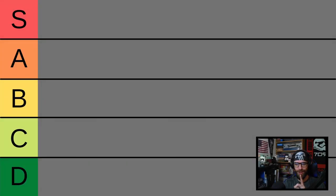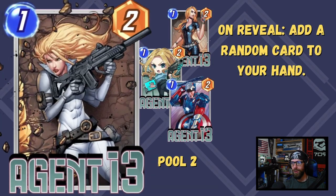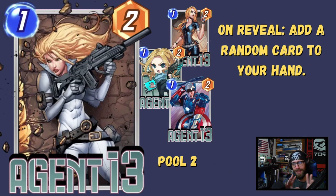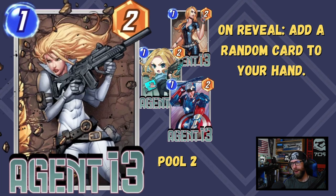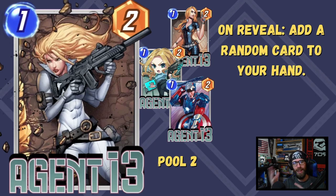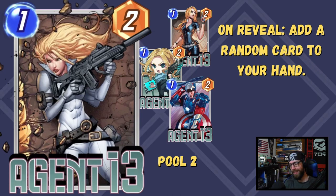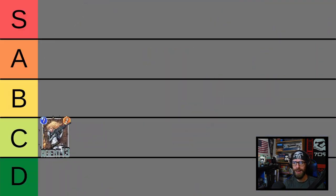We have a lot of ground to cover, so let's get started with Agent 13. On reveal, add a random card to your hand. 1-2 stat line. We can play her very early to see if and how we're going to incorporate this random card into our game plan. It could be incredible for us, it could be terrible for us. I've had these cards save me in some games and wreck me in others because she created something like Agatha, who then took control of my deck and piloted it right into the ground. We're putting Agent 13 down into the C tier — not a real standout 1-drop, fairly limited use cases.